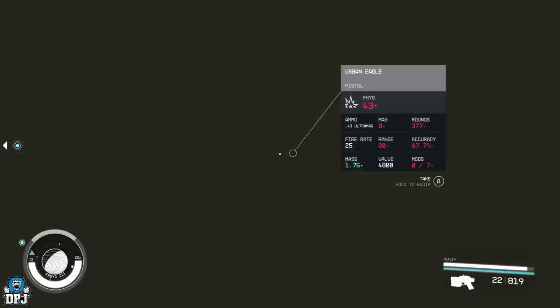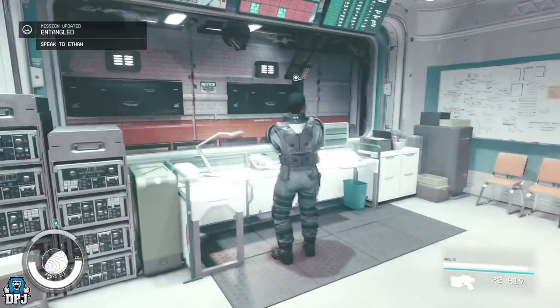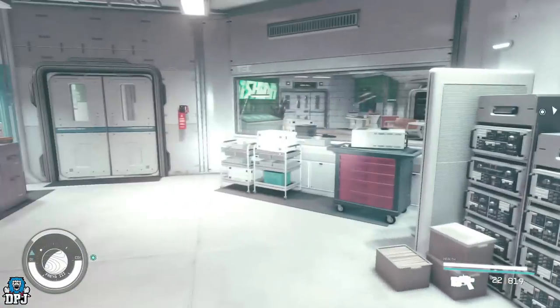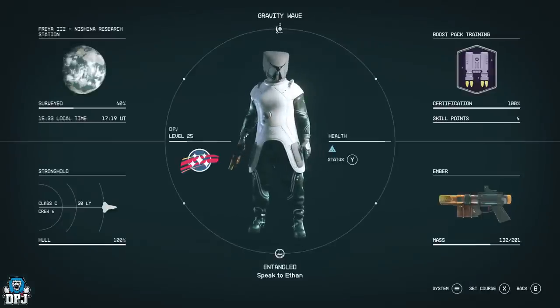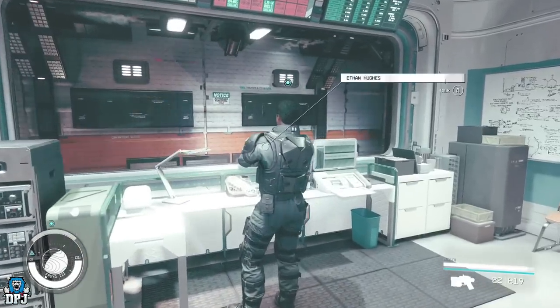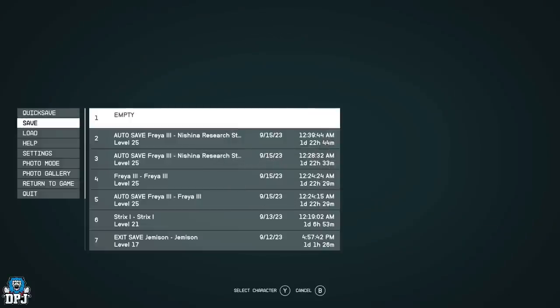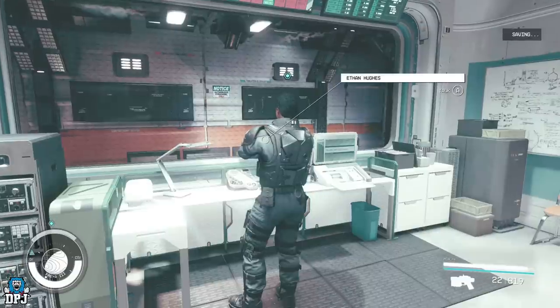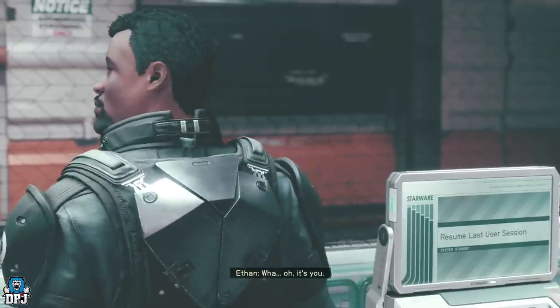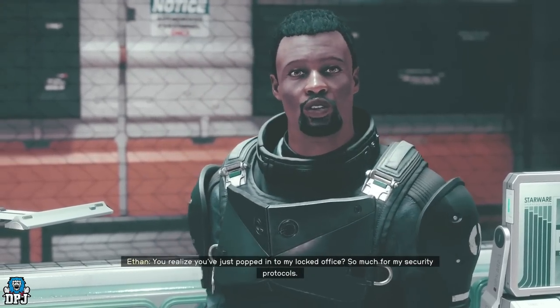After all the popping in and out of the normal reality and the burnt reality, you'll pop back into the normal reality after you've spoken to Dr. Patel and Maria a few times, behind Ethan Hughes. This is your chance to get the Experiment A7. Create a save before talking to him, because you have one chance — if you don't persuade him to help you, you miss out on this weapon. The dialogue choices can be random but on screen now are exactly what I selected, and he helped me and gave me this weapon.